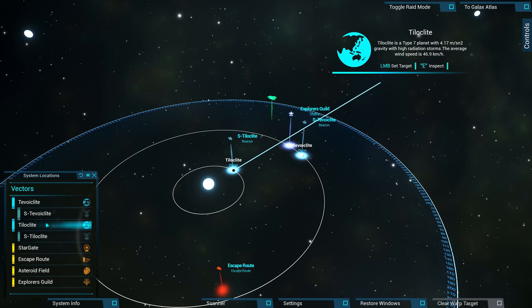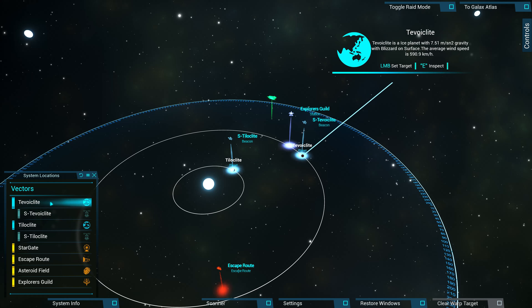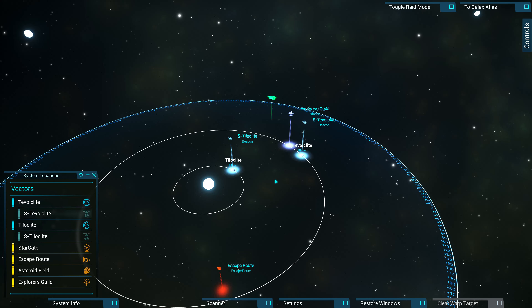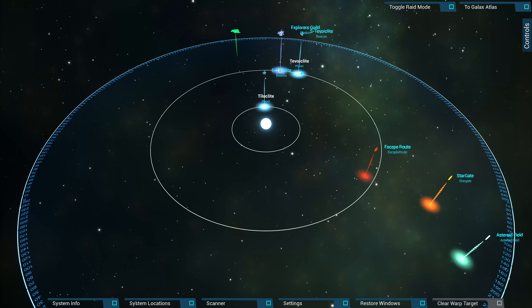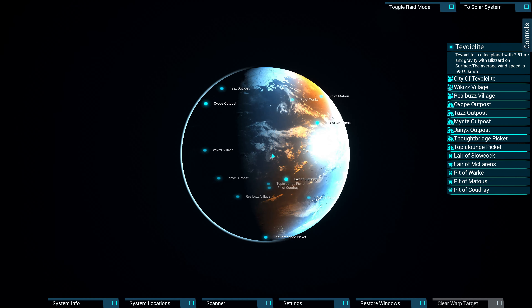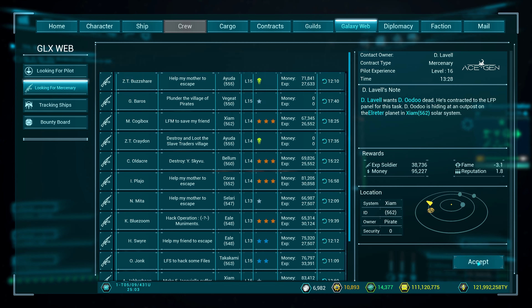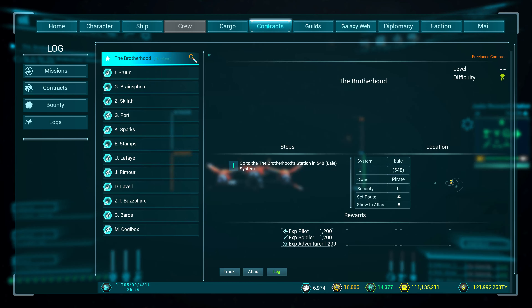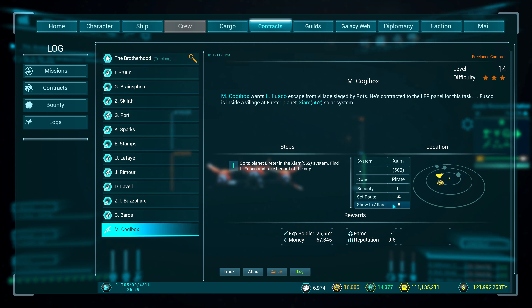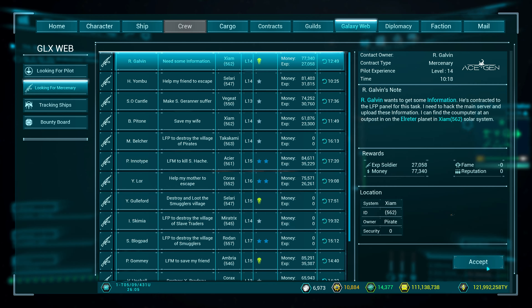When you do mercenary missions you can prepare a smart move. If you choose a system where one planet is a normal planet and the others are gas planets, this means the missions will pop up only on the one planet. And you can do this without too much flying. Like you see, I fill up all quests and just rapidly look for another mission.